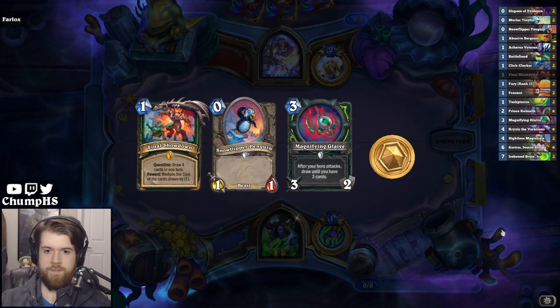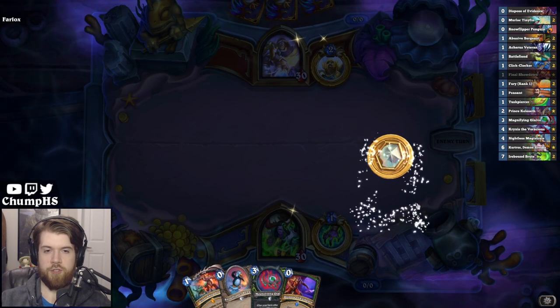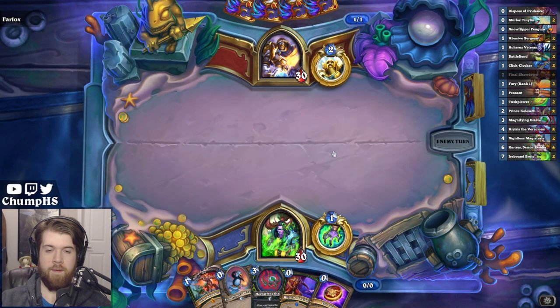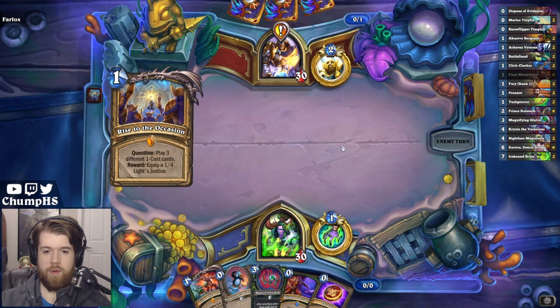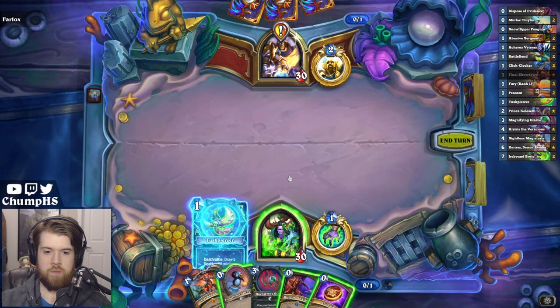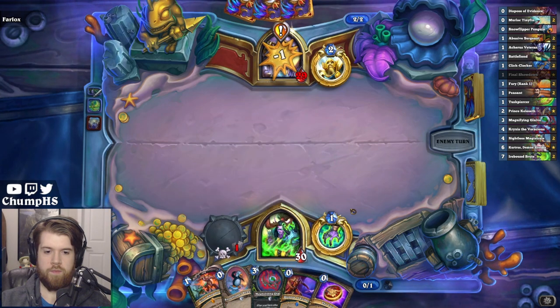Let's keep this hand. Early Magnifying Glaive with Final Showdown can be really, really strong, and a 0-mana card to go with it. The Dispose of Odense was an insane draw. It's possible that I could draw 3 with Magnifying Glaive on turn 2 with this hand. Never mind. I don't know why I didn't play Snow Flipper Penguin - that was stupid.